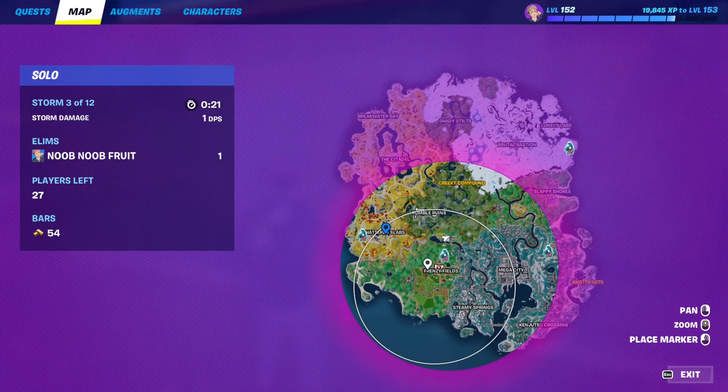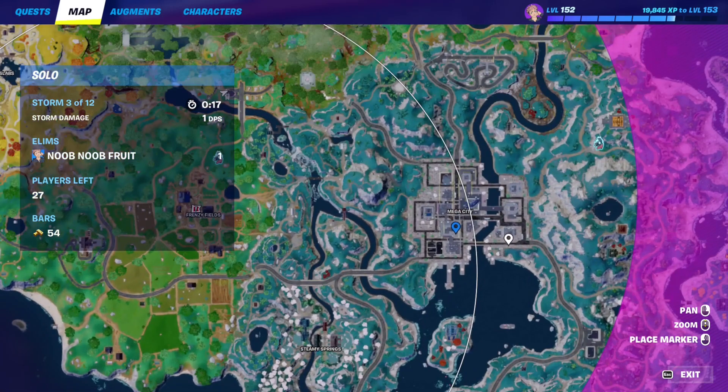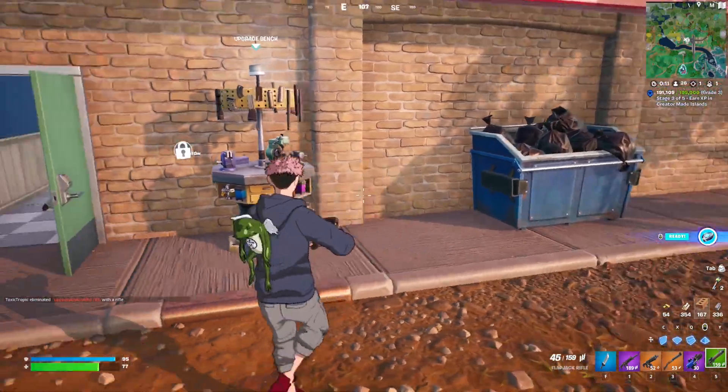Other than that, you can land at Shuttle Slabs and buy a weapon from the weaponmatic machines. Mega City has three weaponmatic machines - there's one here, one here, and one over here. So you can just go ahead and buy from those if you want. The choice is yours - and that's it!